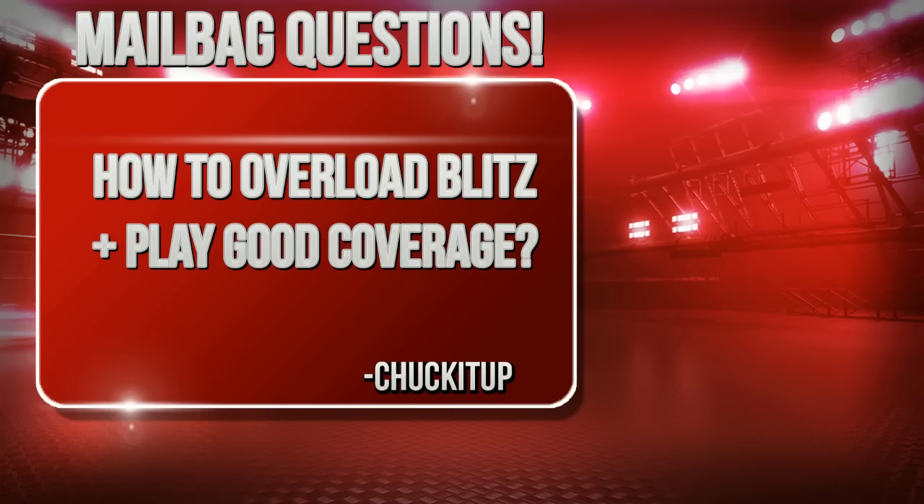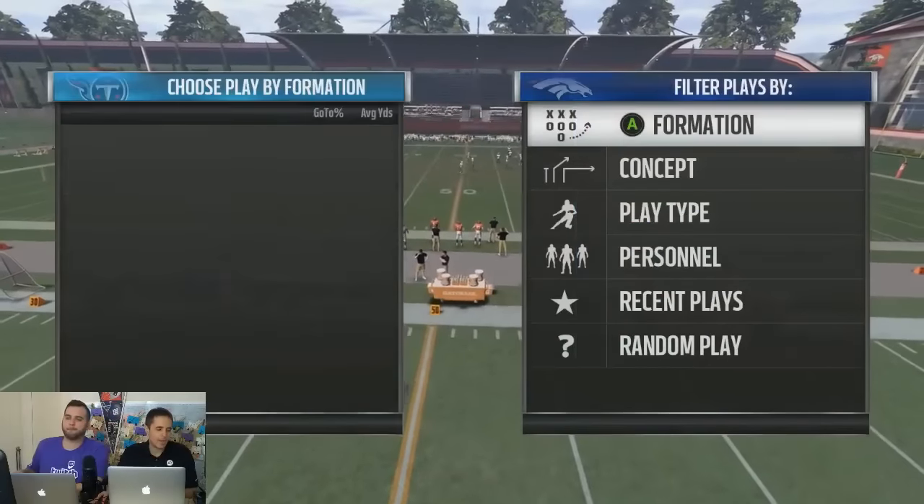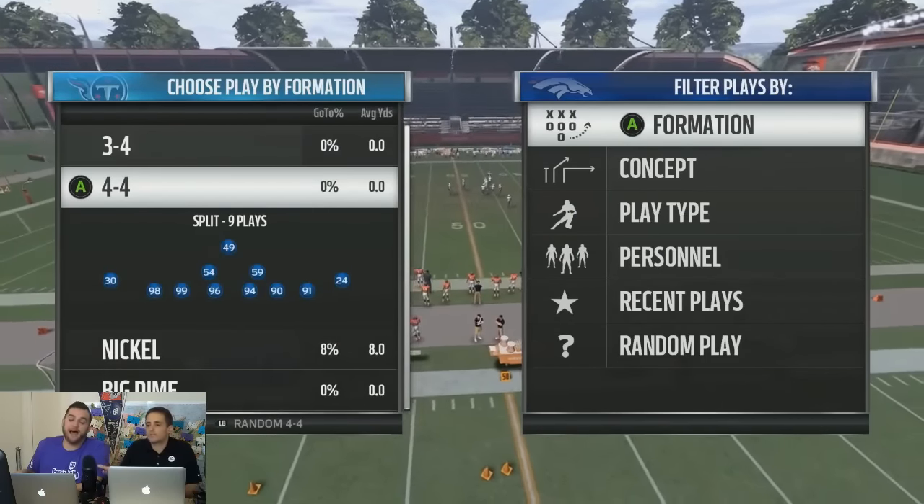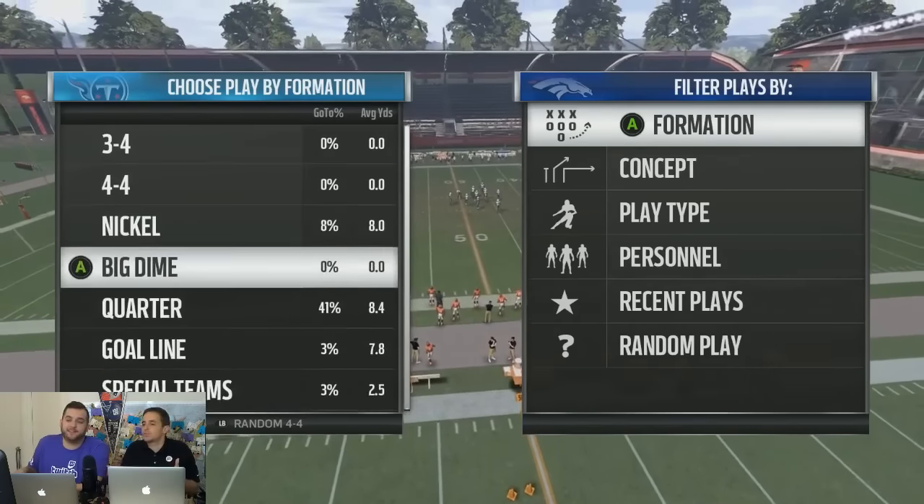Gibbs asked the question every Madden player asks: how do I overload blitz and play good coverage? He says every time he blitzes, bad things happen — he gives up passes in certain zones.